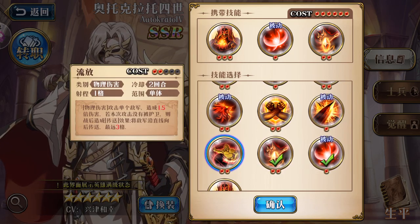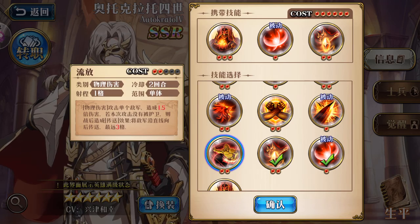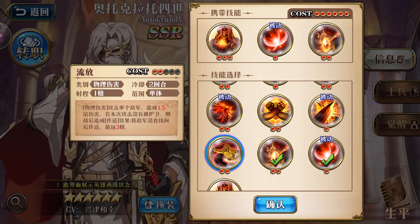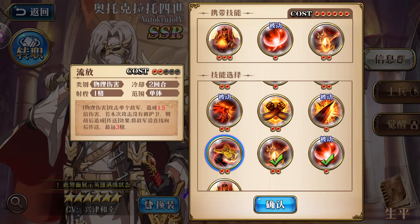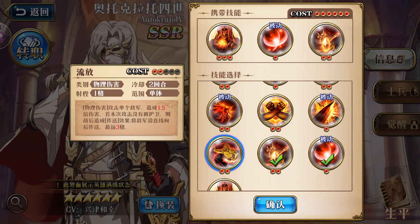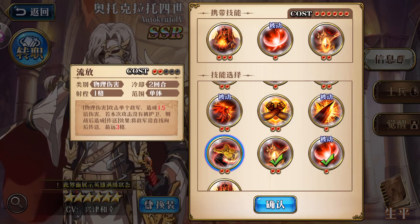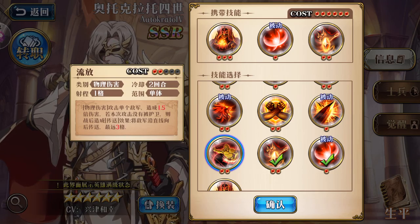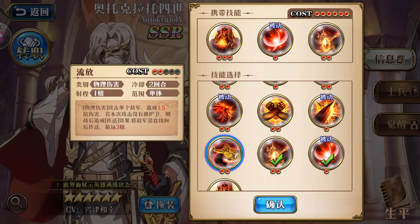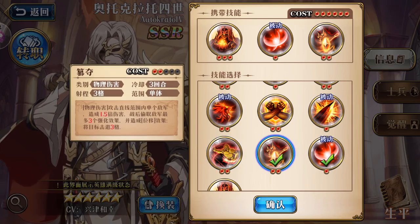The next skill: attack a single enemy and deal 1.5 times damage. If this attack has not been guarded, after battle a teleport effect occurs — the enemy unit is teleported backward in a straight line to the furthest of three squares or tiles. This will be one of his more absurd abilities.